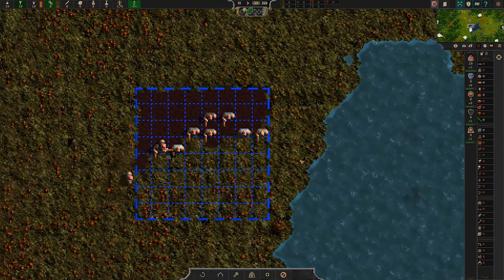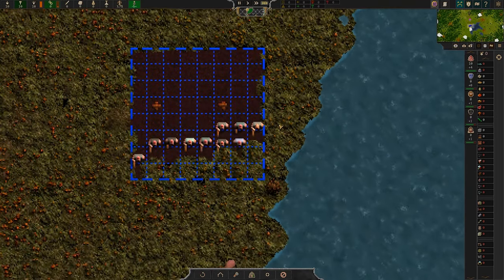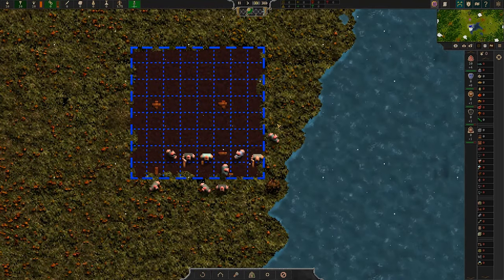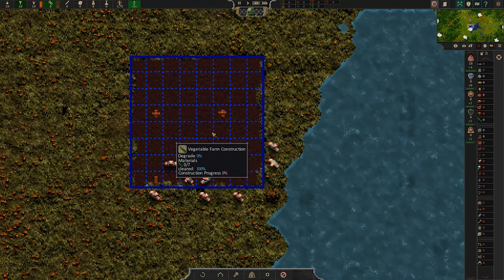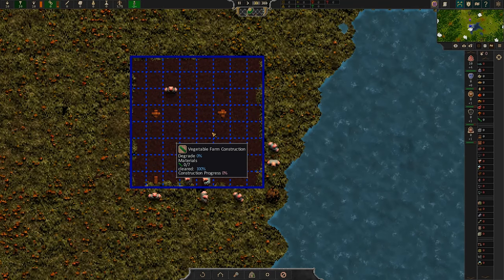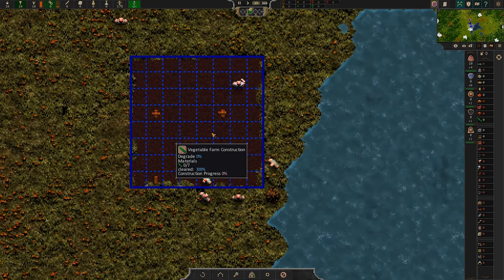Look at them go — they appear to be tilling the soil. I assume this will be nice and quick, let's speed up time a bit. It looks like we are about constructed, though the edges are a little ragged. So is this a farm now? Constructed. Degrade 0%.